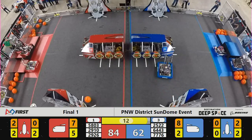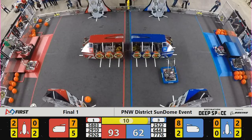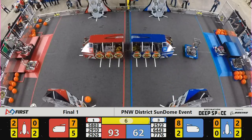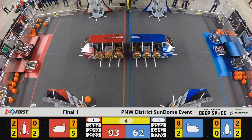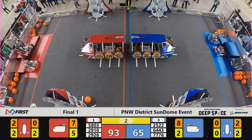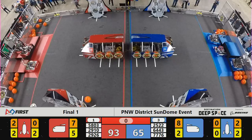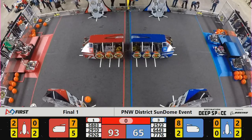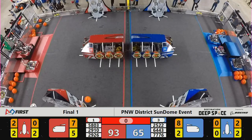There's our double climb from the Red Alliance. Apex is up. Jack and the bot is up — 24 points plus 3 is 27 between that whole alliance. The Blue Alliance Aimbot machine can't get up there on level 3, so it looks like we'll end with two level 1s and a level 2, totaling 12 points in endgame score for the Blue Alliance.